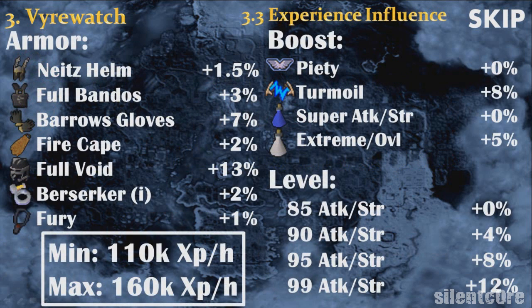By using this experience chart, you can find out how many experience per hour you should get. The minimum is 110k experience per hour, obtained by having the Piety prayer, a super set, level 85 strength and attack, a normal berserker ring, and an amulet of fury or better. If you have extreme potions instead of super potions, you will get a 5% bonus experience per hour.